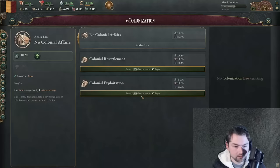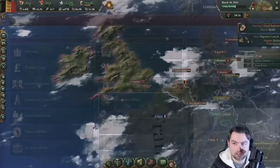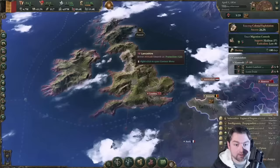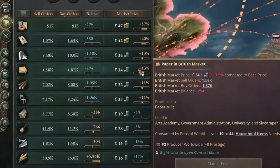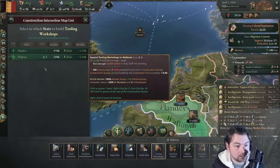We want colonial exploitation so we can get some colonies. Everything in here is going to be expensive because we are tied to the British — we are dependent upon their economy. The most expensive goods in their market are the things we want to heavily focus on. They're always running a deficit on clothes, furniture, and tools. Tools are very valuable, so let's build a base of that from the beginning.